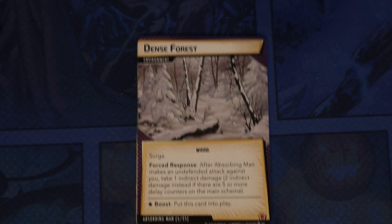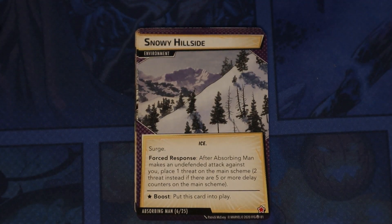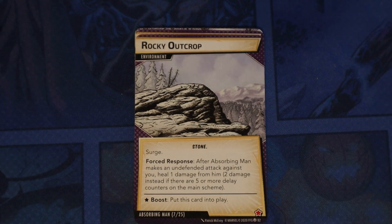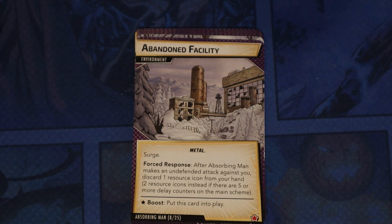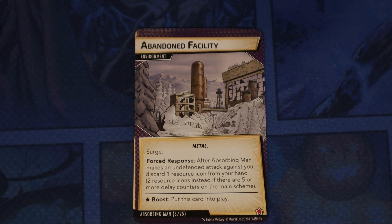None Shall Pass is his main scheme — forced response: after resolving step one of the villain phase, place one delay counter here; when an environment enters play, discard each other environment in play; if the stage is completed, players lose the game. Dense Forest is an environment with the Wood trait and surge — forced response: after Absorbing Man makes an undefended attack against you, take one indirect damage, or two instead if there are five or more delay counters on the main scheme. Snowy Hillside also surges — after an undefended attack, place one threat on the main scheme, two instead if five or more delay counters. Rocky Outcrop surges — after an undefended attack, heal one damage from him, two instead if five or more delay counters. Abandoned Facility has the Metal trait — after an undefended attack, discard one resource icon from your hand, two instead if five or more delay counters.